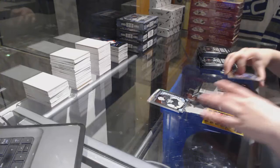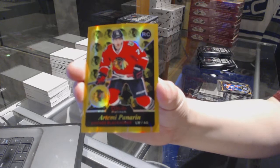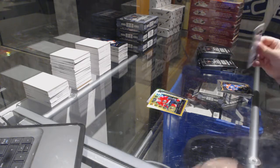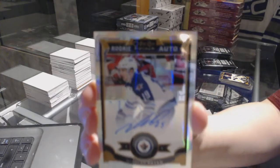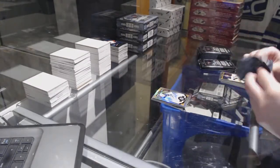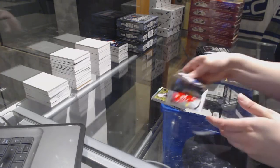Matt Murray rookie and a Gold Rainbow rookie retro of Artemi Panarin — that's a good one. Connor McDavid rookie, and we've got a Rookie Rainbow Auto of Nick Patan. Rainbow of Max Domi, Rainbow Retro rookie of Max Domi, and the regular retro of Max Domi with a Hannafit rookie.